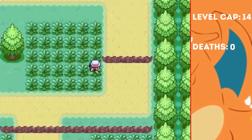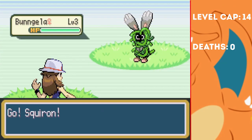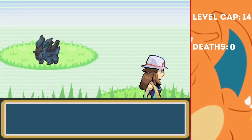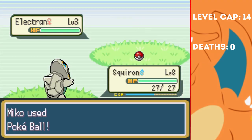Now we've got our starter, the real game can begin. It doesn't take us long before we find our first encounter, which happens to be a shiny Bungela. It's Grass and Normal type at the moment, which could be very useful for the first couple of gyms. To the left of Viridian I find myself a shiny Electran — you should be able to guess most of the typings here, as they're a mixture of the two Pokemon, so this is a Poison Electric type.